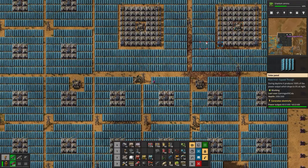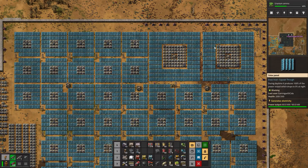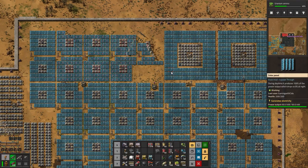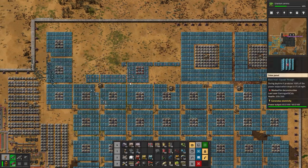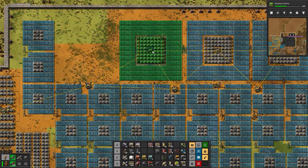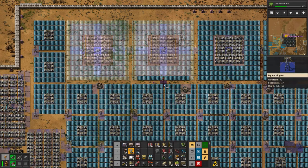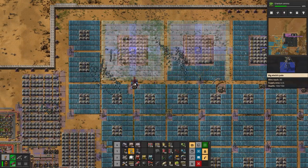Let's plonk one here because that'll connect everybody up - just to there, sweet. So that's connected to the main line now, and so is this one. These roboports will repair stuff. Look at the wave, so good, so cool! Here come the robots from this side - look at them, they're just going to eat it all up and take it all away.